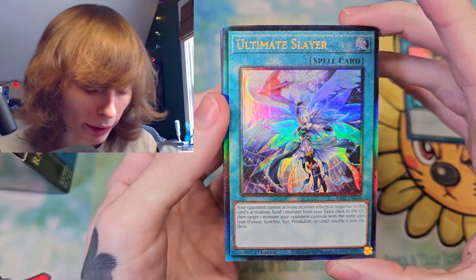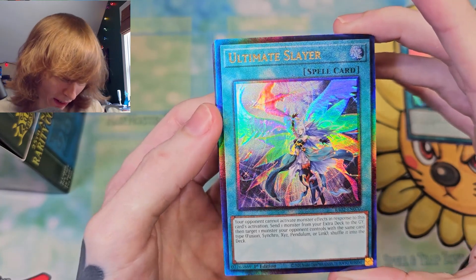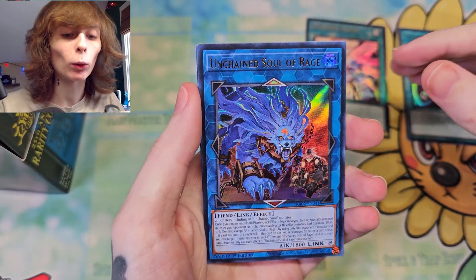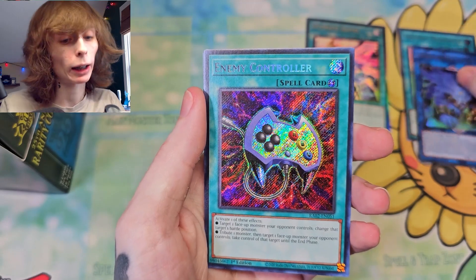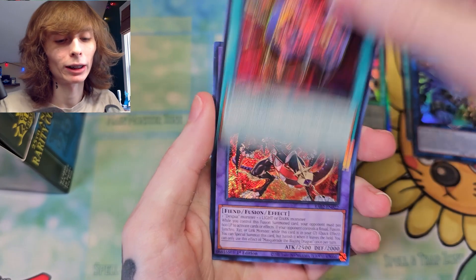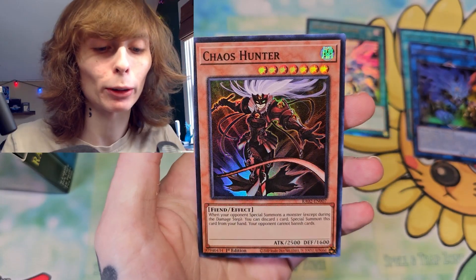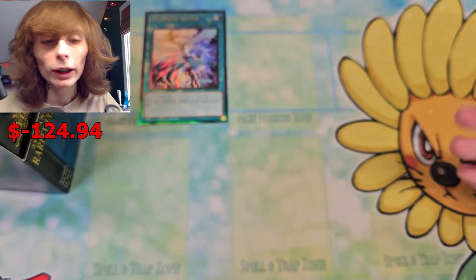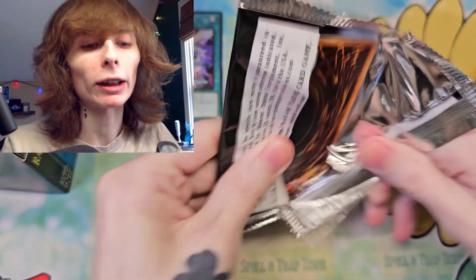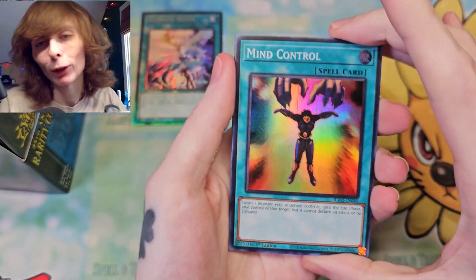Ultimate Slayer — another quite good card. I'm pretty sure that is the Prismatic Ultimate Rare. Very nice. Unchained Soul of Rage as an Ultra. Enemy Controller as a Secret Rare — looks so good as a Secret. And Masquerade the Blazing Dragon with the Chaos Hunter in the back. Not bad. We're only going to keep our high rarity cards up here and keep all the other cards out of the way, even though Crossout Designator was a little bit of value, maybe.